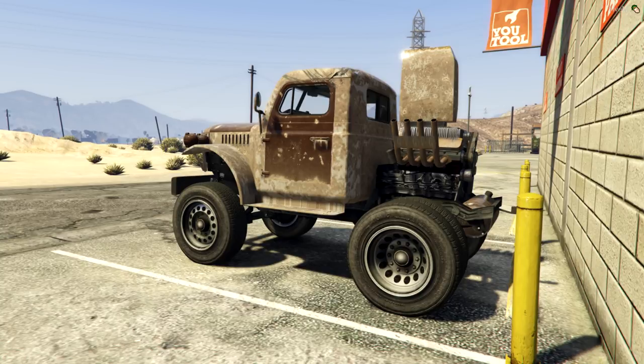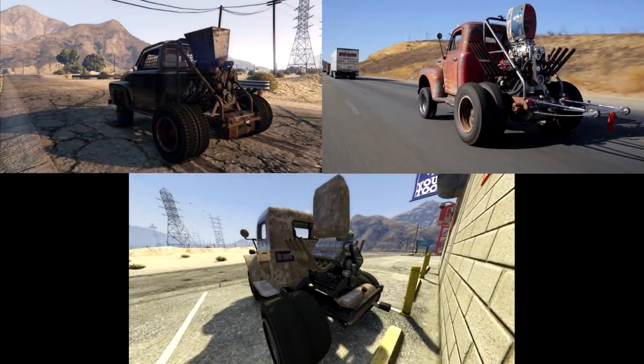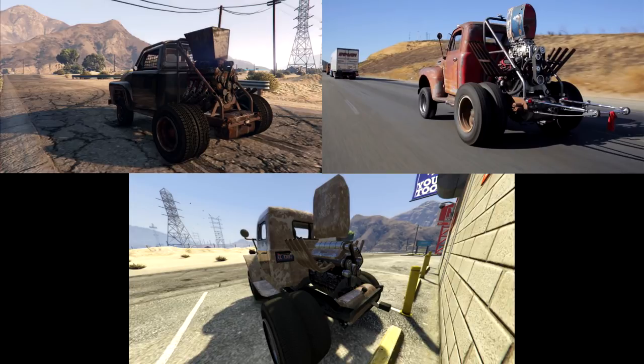We could argue about which Stubby Bob interpretation is better for a long time, and that'll probably happen in YouTube comments anyway. But I generally think it's neat to see two different interpretations of this vehicle done in a GTA lore-friendly way. If you want to discuss something in the comments, I am curious how people feel about Rockstar's use of real-world examples — is it blatant copying, or a neat approach of a semi-realistic game style, both, or something else?